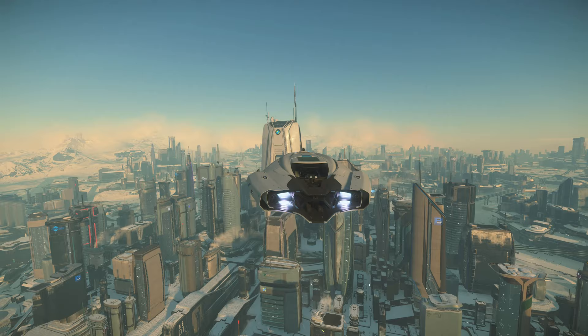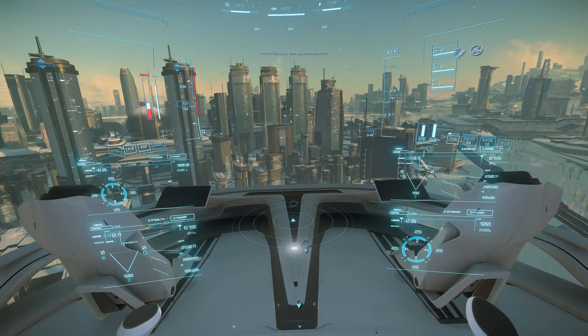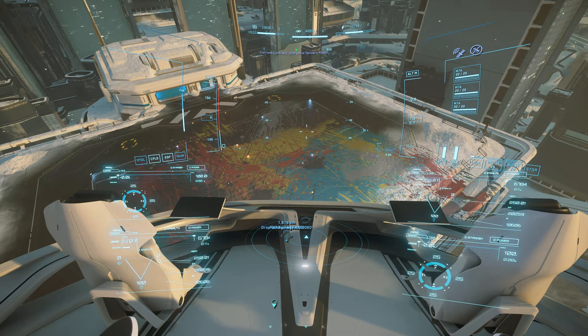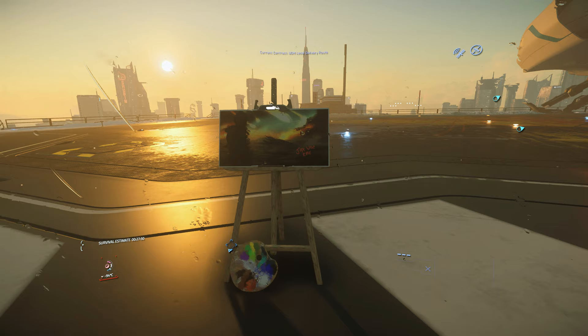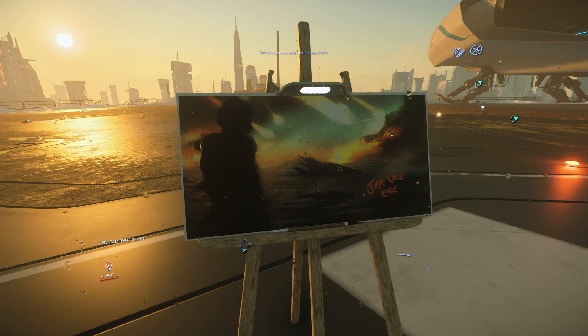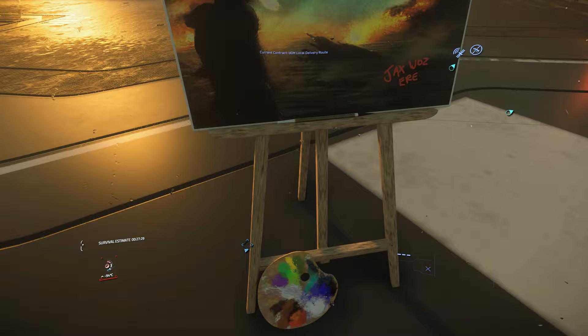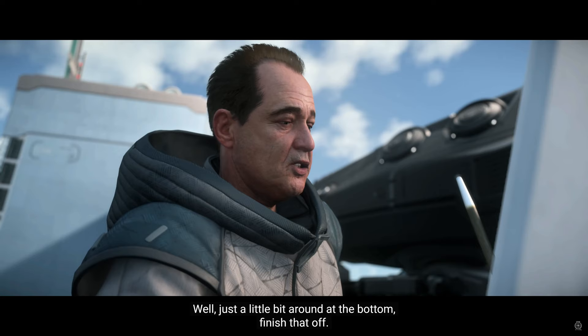If you follow the tram lines down from New Babbage Space Port until you get to the Aspire Grand — this tall building in the middle — and then turn to a heading of 350, you'll eventually come to a rooftop that looks pretty messy. This is an Easter egg left over from the Whitley's Guide 2951 IAE Special, where Jack tried to recreate a painting using an Aegis Redeemer's thrusters as a paint gun. The painting on the platform also has its own lore: it's called the 2610 Tears of Fire Painting, and it represents an image from the 2nd Tevaran War. There's an entire page about this painting in the Spectrum Dispatch section of the RSI website.